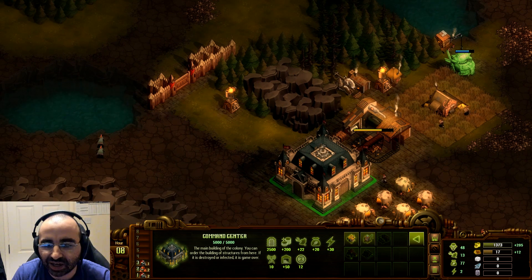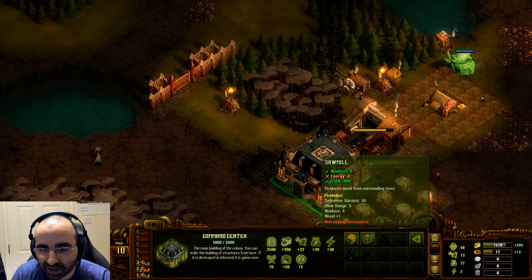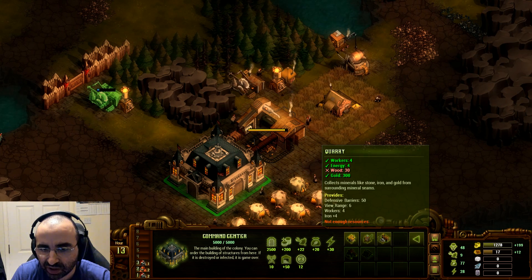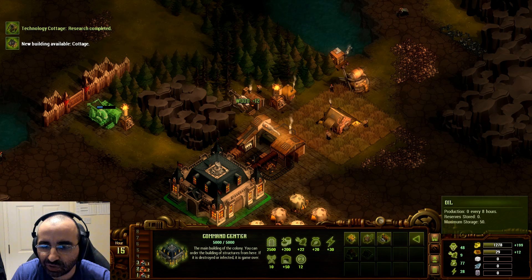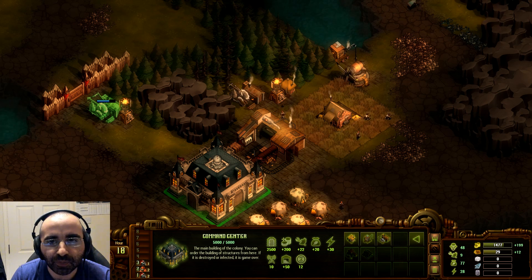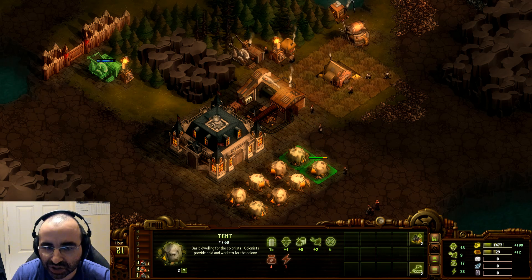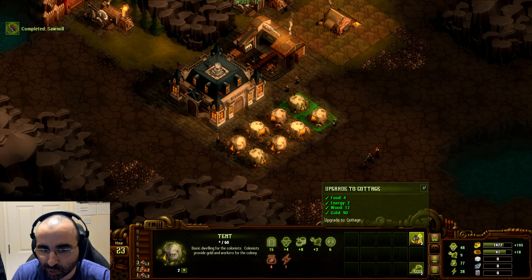It's not like Kingdoms and Castles where you can chop trees freely — if you want more wood to come in quicker you simply have to build more sawmills. I could build another sawmill right there, which gives me another six wood per tick, meaning I can build structures quicker. At the beginning of the game you have a very limited capacity for each resource — oil, iron, stone, wood, and gold. Later on you can start building warehouses which increase your capacity, so build those as soon as you can. Now we've got the ability to make cottages — select the tents and upgrade to a cottage: it costs 90 gold, 12 wood, 2 energy, and 4 food.